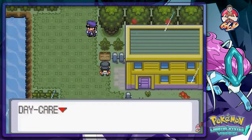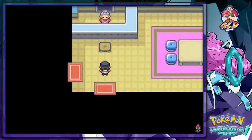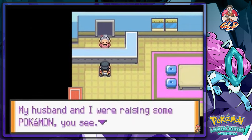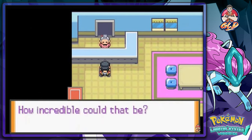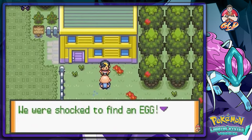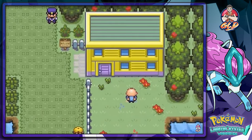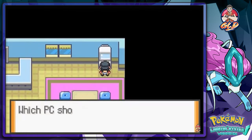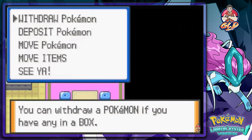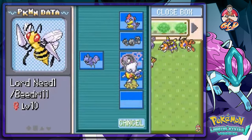Entering the Pokemon Daycare. The daycare lady mentions eggs and her husband raises Pokemon. We're shocked to find an egg — they still give you an egg here. I remember from my Pokemon Crystal walkthrough getting a Togepi from the daycare. Depositing Lord Needle the Beedrill.